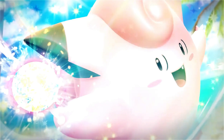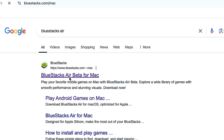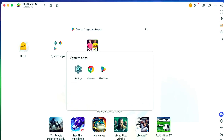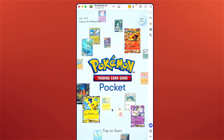Here's how you can get started. Head to the Bluestacks website and download Bluestacks Air for Mac. Follow the simple setup and open Bluestacks Air. In the Google Play Store, search and install Pokemon TCG Pocket. Log in and that's it — you're ready to play.